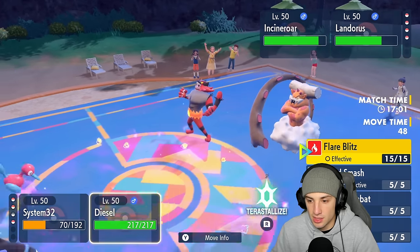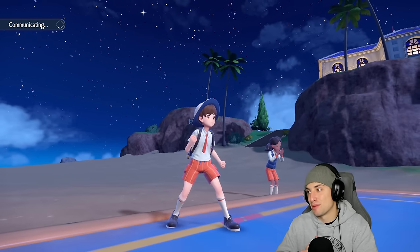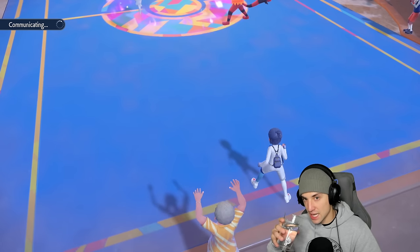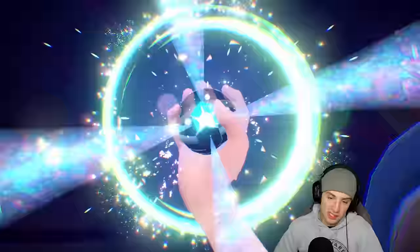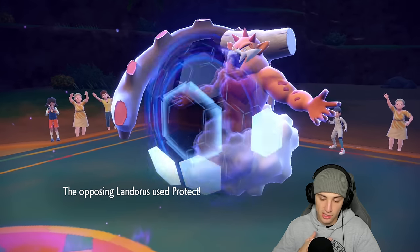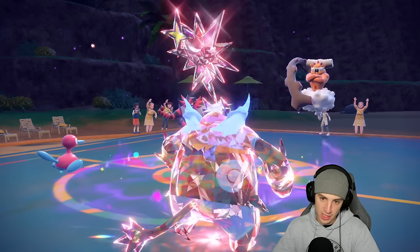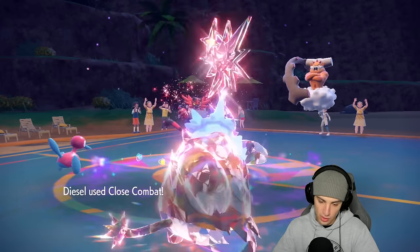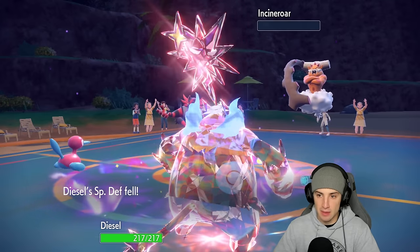If they have Flutter Mane it's a bit of a problem, but our best bet is Close Combat choice to get rid of Incineroar. I'm going for Tera Slice just in case the Ground move comes in — Knock Off could come in too, and it seems like Incineroar might be slower than Indeedee in Trick Room. Landorus protects, wasting more turns. Emboar, can you go now? We need you! We get rid of Incineroar — Choice Band STAB Close Combat doing insane damage. One turn left in Trick Room.